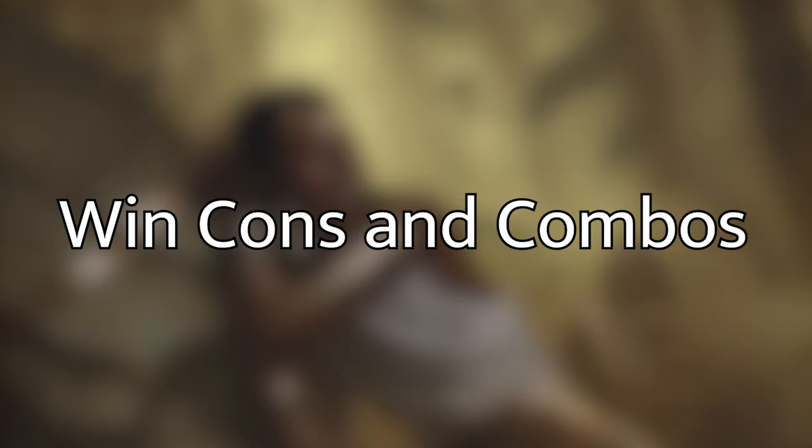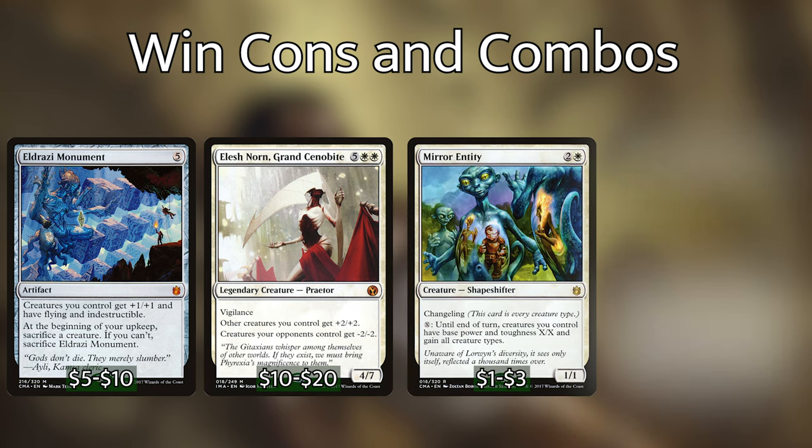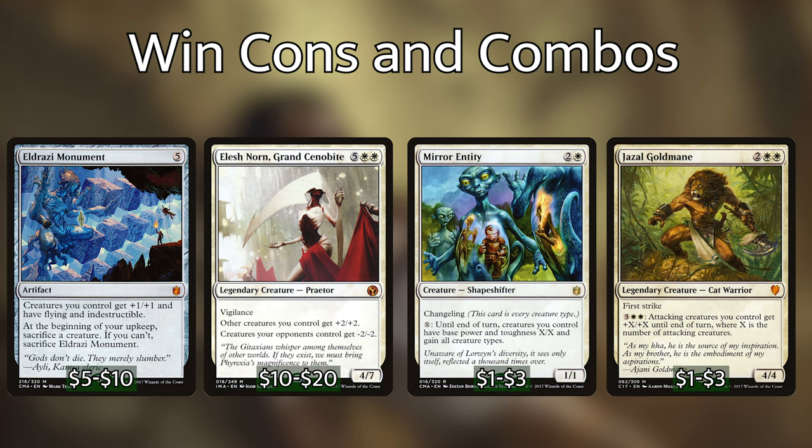Our last major section before I briefly hit the lands is our win conditions and combos. I have built two versions of this deck: one that contains two infinite combos and one without any combos. My reasoning is that some playgroups that prefer battlecruiser-style magic do not enjoy playing against decks with infinite combos, and there's absolutely nothing wrong with either style of play. For the deck without combos, our win cons are going to be Eldrazi Monument, Elesh Norn, Mirror Entity, and Jazal Goldmane. All of these cards support our go-wide strategy by pumping up our army. Jazal and Mirror Entity are both great right after a one-sided board wipe, which actually kind of makes these a white, less powerful version of Craterhoof Behemoth if you think about it.